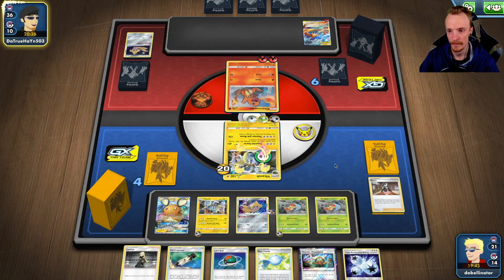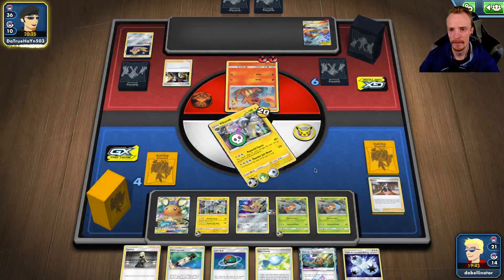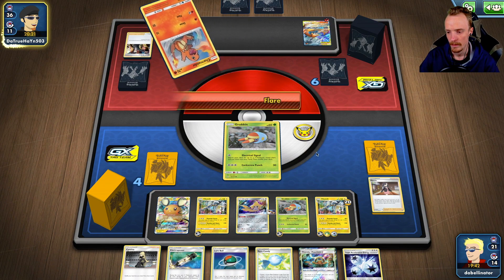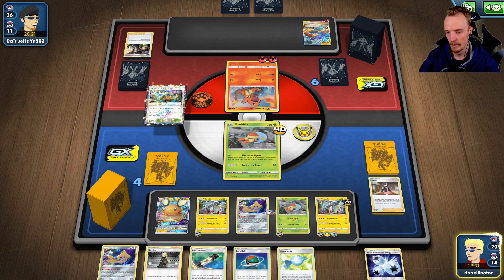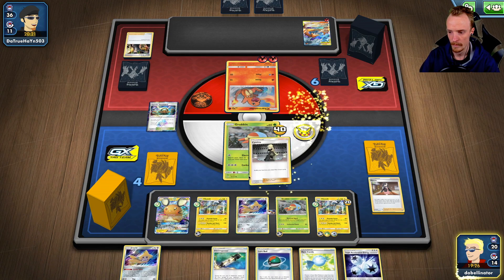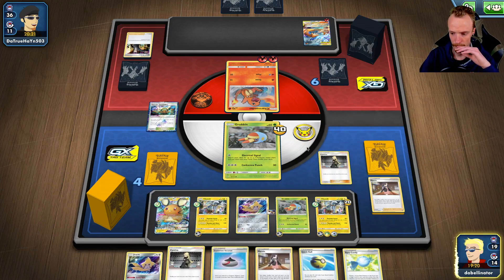Oh, it's a Reshizard deck — just a very slow starting, or maybe it's a bit of mixed bits and pieces. Why would you run Koga's in Reshizard? But I have seen Koga's before — it's another defensive Boss's Orders. That's actually a difficult one for us to deal with. I think we'll chuck a Thunder Mountain down and Cynthia. I want to keep Electro Powers. Candy, Evolution Incense.